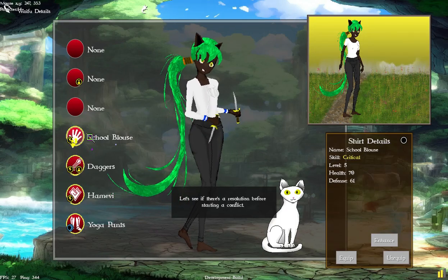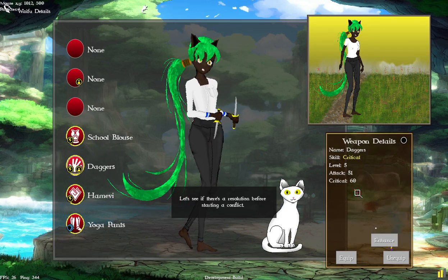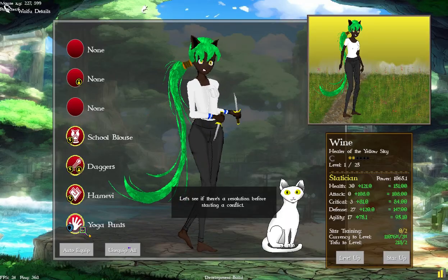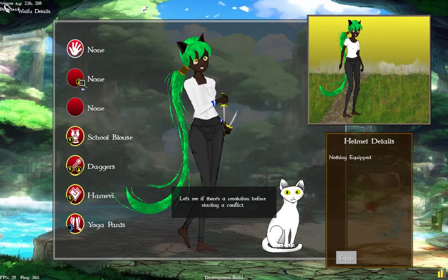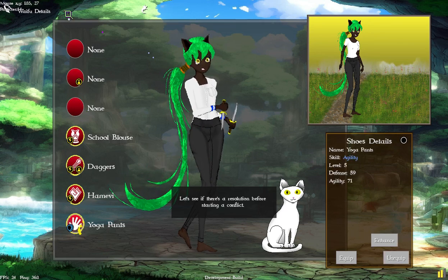We bought the best school blouse and these daggers — we can enhance them, but they're pretty low at 51 and 60. I don't have any stones, so we can either buy stones or just buy better daggers in the store. The pants — we don't have lightning pants, so let's check the store for some lightning equipment: helm, accessory, badge, and shoes.